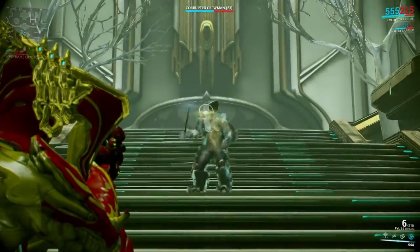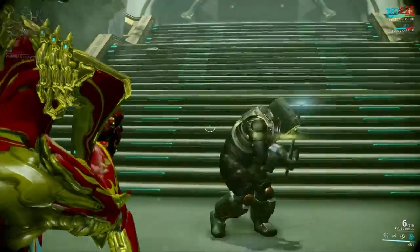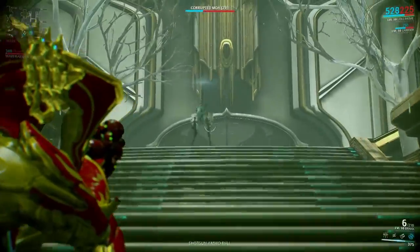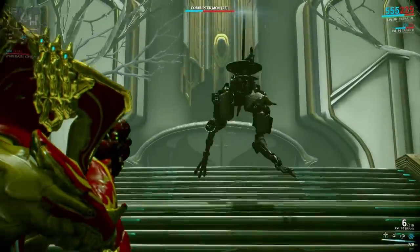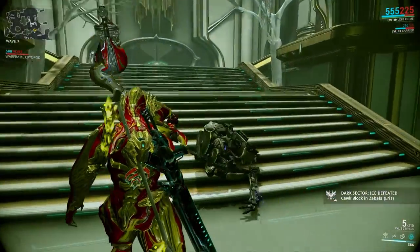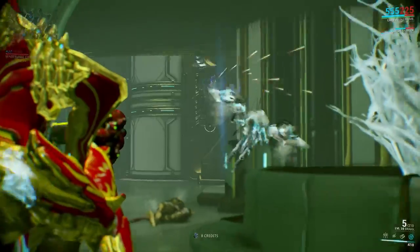Well, of course it disarms your enemies, but also — can you see it? Some kind of glow. When using this ability, you disarm your enemies, but they will also be affected by radiation, and this ability inflicts a confusion status effect on your enemy.